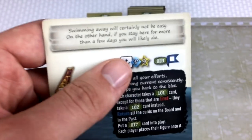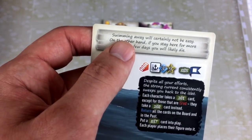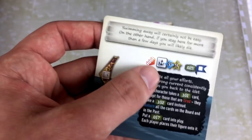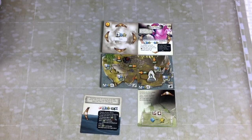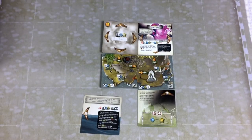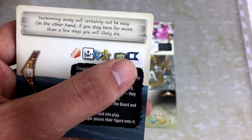What have we found? You gaze upon the wild, endless ocean — the surface rough and choppy, and salty spray from the waves is enough to tell you the water is freezing. So let me flip this up. This is going to attach right here and we can no longer take the observe action. Swimming away will certainly not be easy. On the other hand, if you stay here more than a few days, you will likely die. Oh — this is where that raft could come in handy.